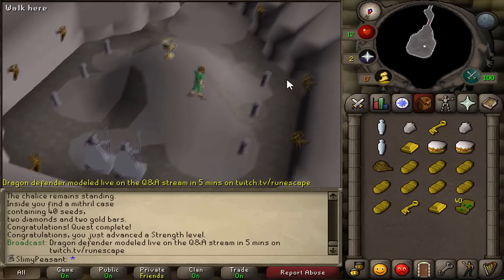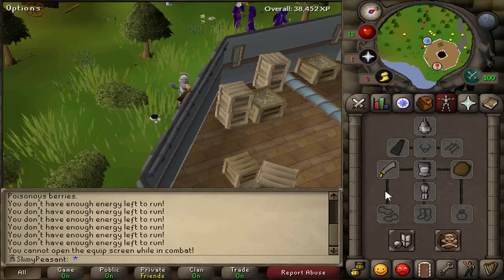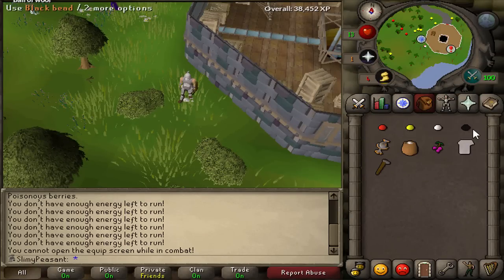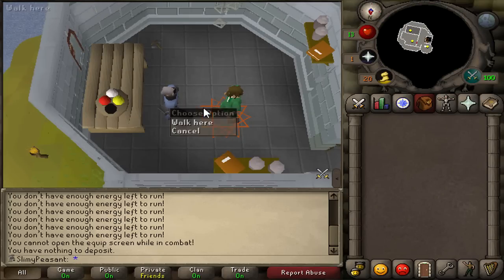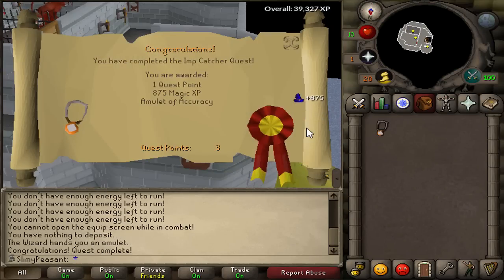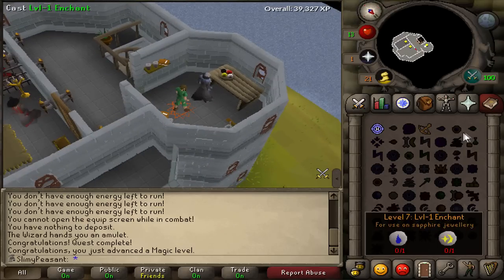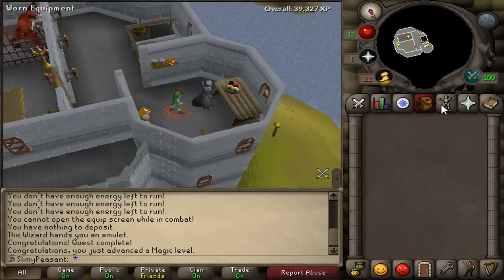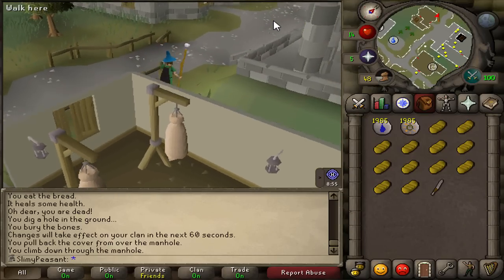I'm going to go back and slay those imps — now that I've got better stats I can destroy them and finish off Imp Catcher. He's picked up the last bead there we go! Finally, it took ages, but I can hand all of these in and get those magic gains. Quest complete — that's Imp Catcher done, one quest point, 875 magic XP, and the Amulet of Accuracy. Level 10 magic now — quite a nice jump! We've got our first proper amulet.